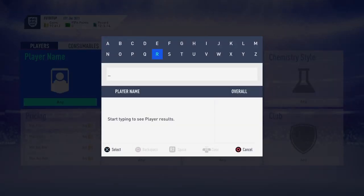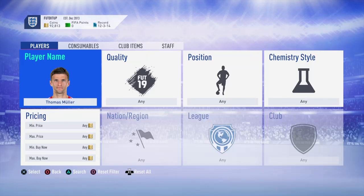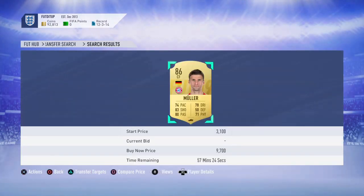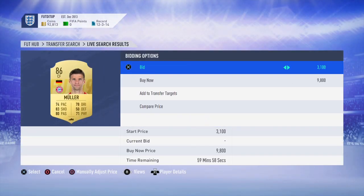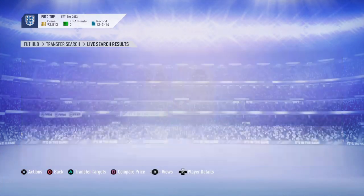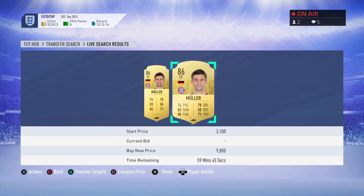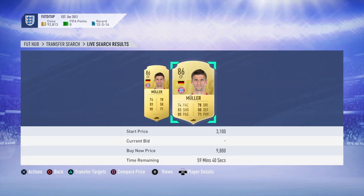Position changes work really well. Vieri sells a lot and he's an 86 - for eight or nine grand it's not going to stay that way. Another one that has worked really well for me is Thomas Müller. I can pick him up as a CF - it's going to cost me 500 to change his position, and I'm then selling him for around 13 to 14 grand.